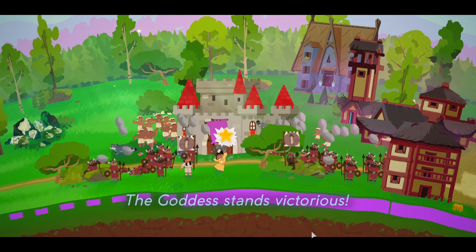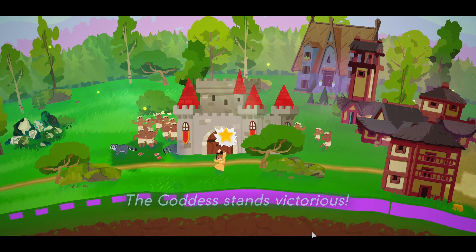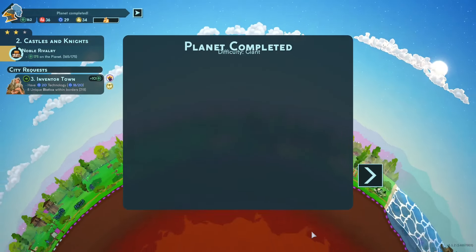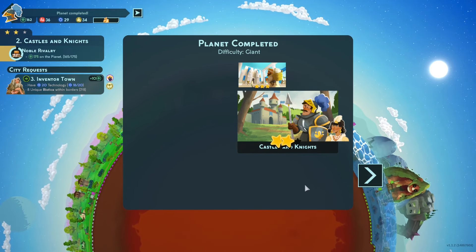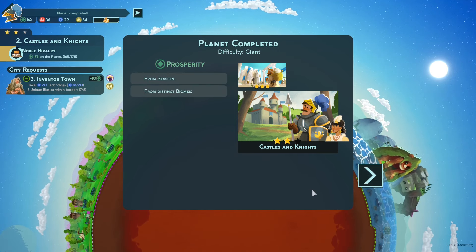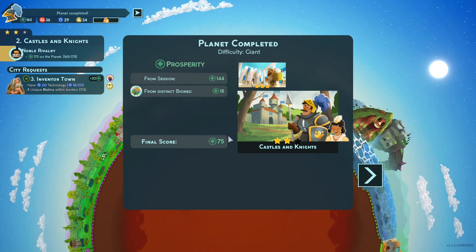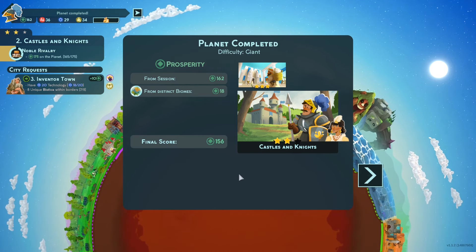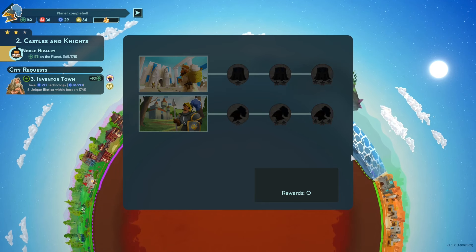Why are they dying? Oh — okay, well, that'll do it. Finally completed. All right — final score! Come on, give me a good one. 180 — all right, I'll take it! Excellent.